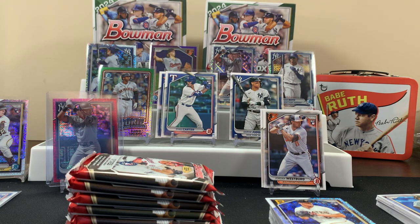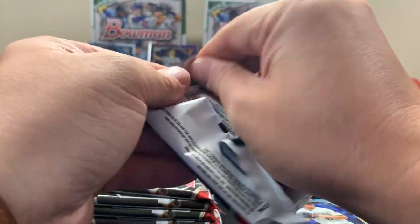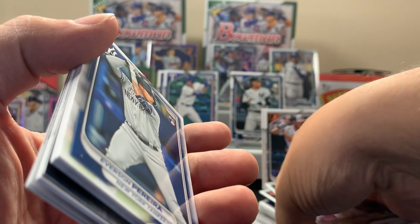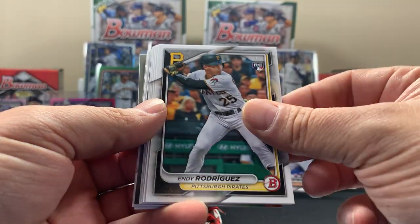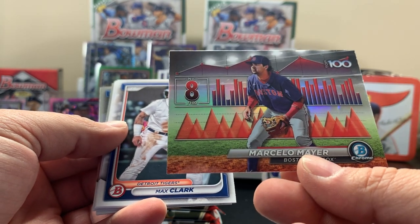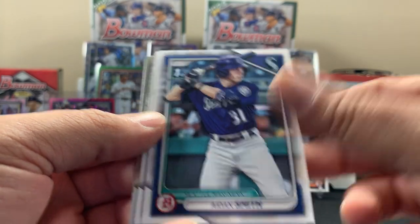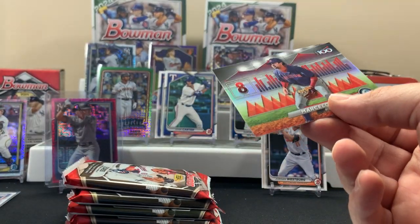Wow, six packs in this blaster. I've seen some good stuff coming out of blasters too, so we'll see how we do. I feel like blasters are probably better than the mega boxes — there's more packs. Though there's some good stuff in those megas too. Yoshida, Trout — he's something. Top 100 number eight. Not numbered or anything but apparently he's good. Clark, Bowman First, Smith — and those are our chromes. I don't know how rare this insert is so might as well sleeve it for now.